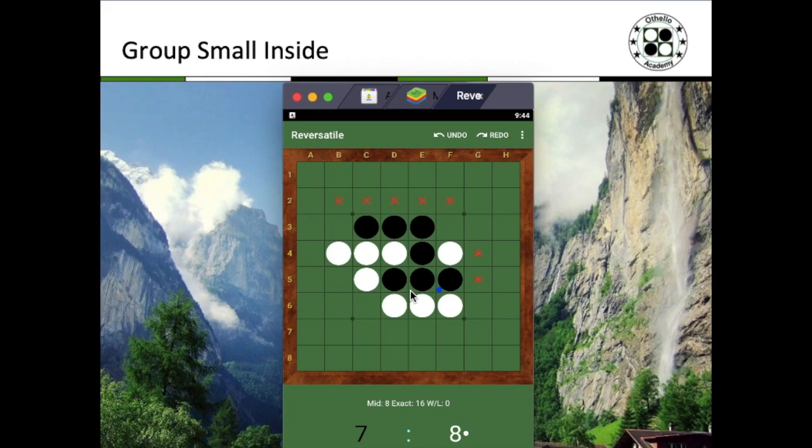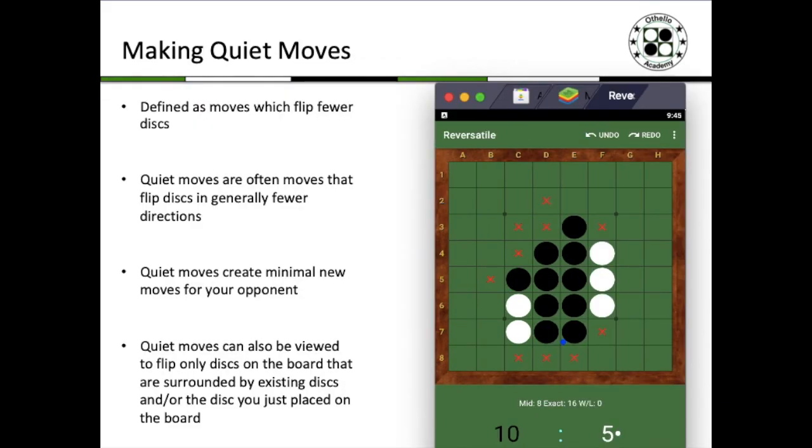Let us now talk about making quiet moves. Quiet moves are defined as moves which flip fewer discs and also flip discs in generally fewer directions. Looking at this situation where white is to play his next move, a move like E8 would be a quiet move — it only flips one disc in one direction — as compared to a move to C4 that flips three discs in two different directions. Quiet moves also create minimal new moves for your opponent: a move like C4 would create a lot more moves for black to the top and top right, which is something we want to avoid.